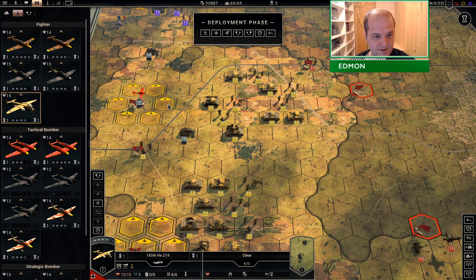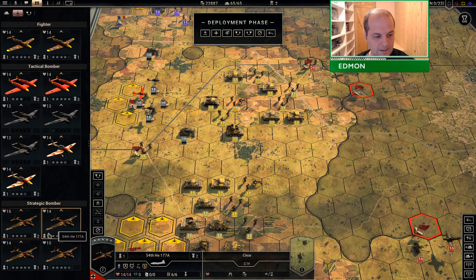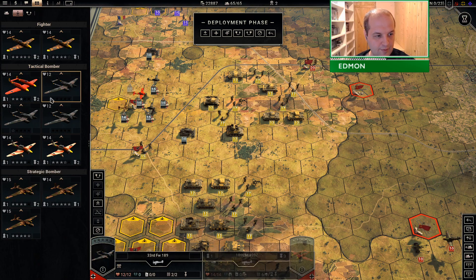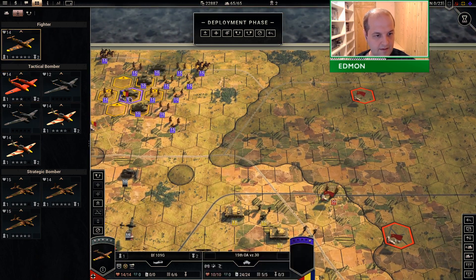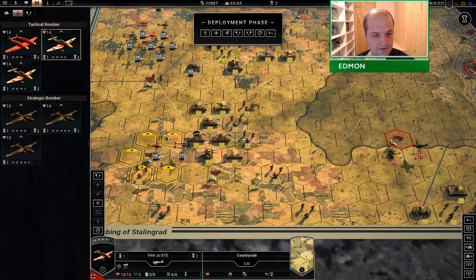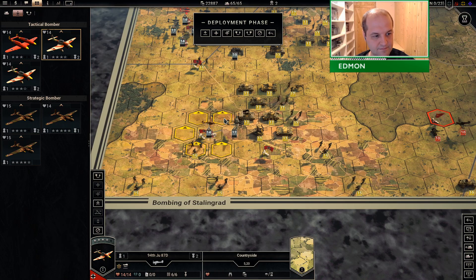I want my elite force in the middle — this and this. A full fighter team and my strat bombers — let's say one strat bomber and a recon plane. The other two areas can just be lightly defended, so one fighter and one scout plane. Let's put both the tacticals up here where there might be the enemy, because I don't think they're going to get much love down here — they've only got 12 tiles reach. Well, they might reach there.